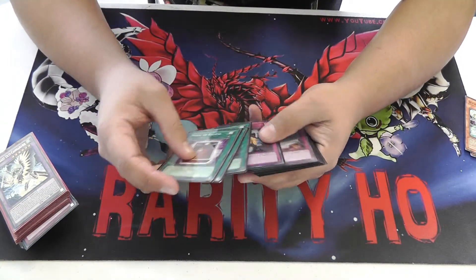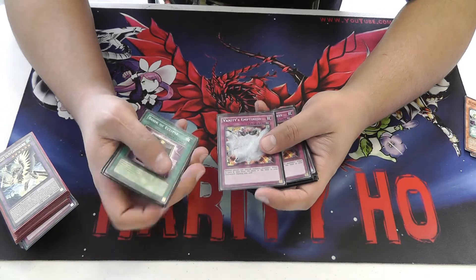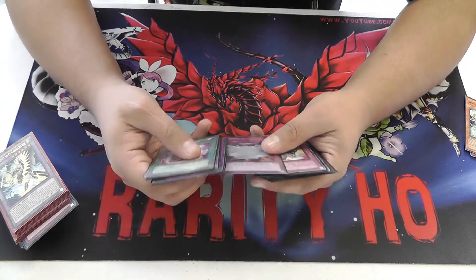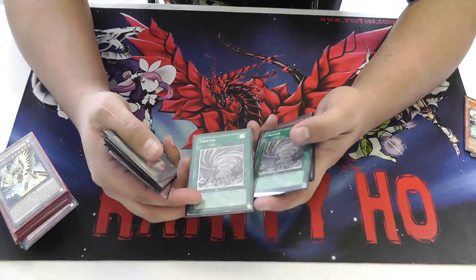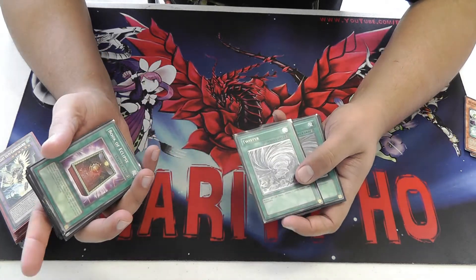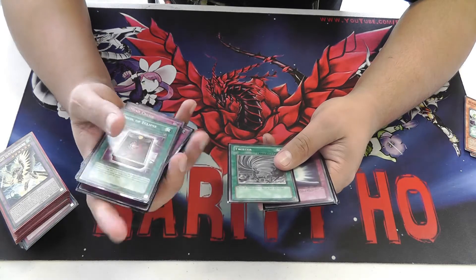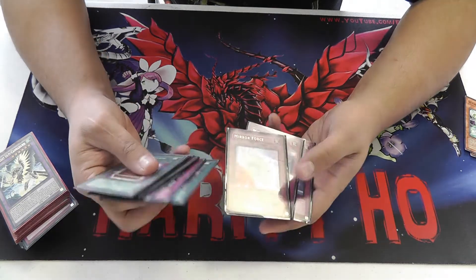For the side deck — this isn't definitive — it's 3 Book of Eclipse, the third Mindcrush. I'm only playing 2 Vanities Emptiness in the side, because it really hurts this deck. Especially if you have Macro up, it becomes really hard to get rid of this card, and if you're not Special Summoning like 20 times in a turn, you're not really playing this deck very well. Two Ojama Trio for Burning Abyss, as well as 2 Shadow Mirrors. Two Twisters — as you can see one is Ultimate Rare and one is not. This one is actually Ultimate Rare German. I picked it up for $15 a while ago, but now Ultimate Rare Twisters are $30 — I don't know what happened. I was going to pick up an English one to go with it, but they shot up and I don't feel like paying $30 for a Twister.